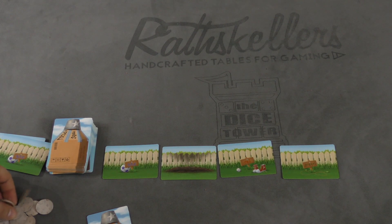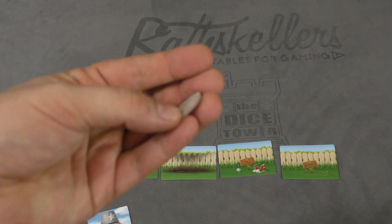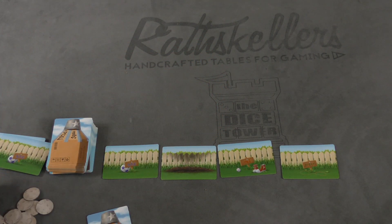I turn this over to show that the yellow rocket has launched. That's pretty much it. Also, every time you launch a rocket, you'll draw a moon token and keep it — these are going to be one or two points.